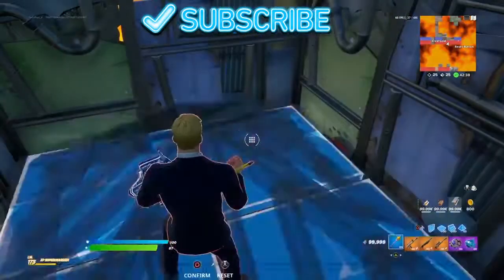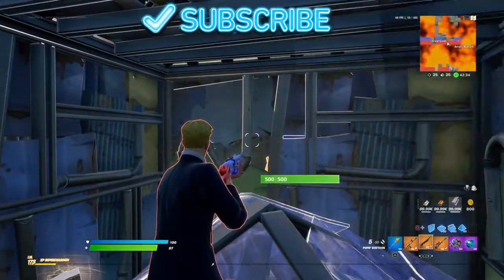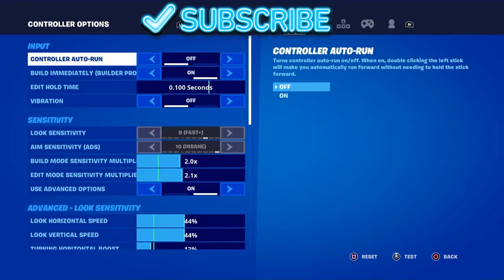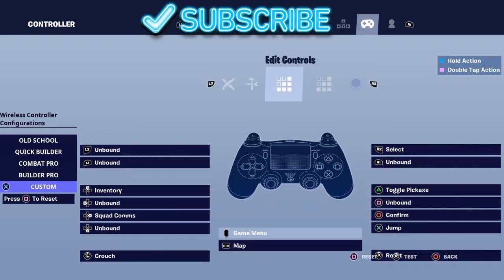They're okay, but I wanted to get better with my custom options. If you go to Settings, then go to Controller, you can customize your controller. I changed my down arrow to edit and my right arrow to emote replay, and that makes me edit fast. I'll show you all my controls quickly.